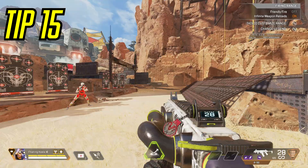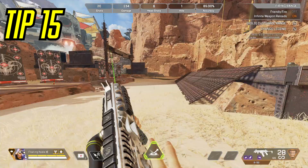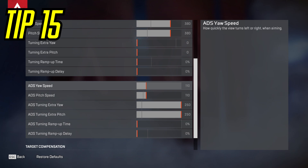Tip number 15: if you actually want to look like you have aimbot, try out these ALCs — look how fast it is. And then as soon as your crosshair gets over an enemy, it slows down exponentially and allows you to beam with precise accuracy, while still being able to flick on enemies if you need to. These used to be my old ALCs and I had a lot of fun with it — purely because it looks like you're actually just hacking. This is what those settings are.